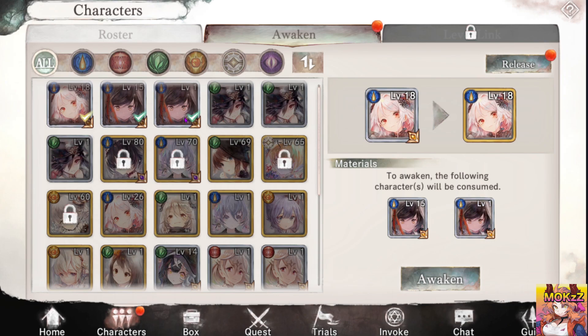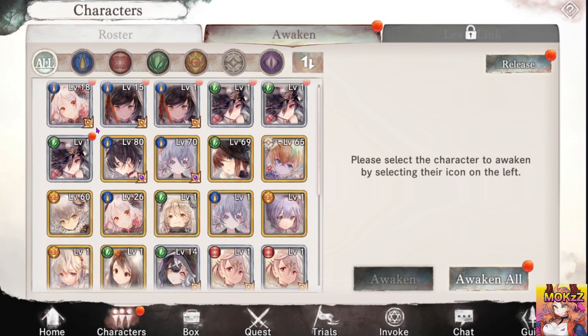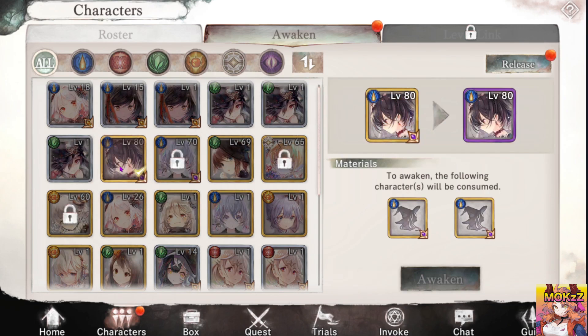Here's the awaken feature, which is the dupe system. You can see right here this character — the main chica — we got a couple of copies of her. And now we can awaken, and you get this cute little animation and her rarity goes up. So that's how that works in case you guys are curious. She still needs 2 more of these diamond levels, so obviously it's going to take a long time before you can fully upgrade an SR character.